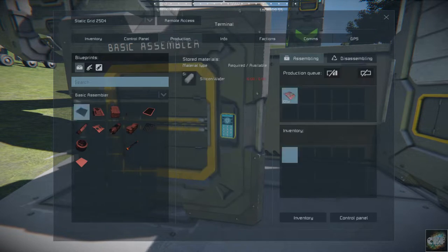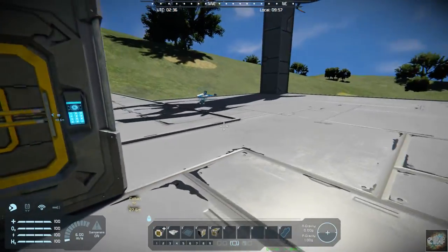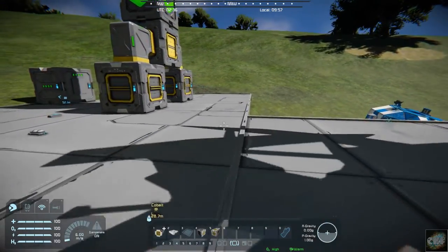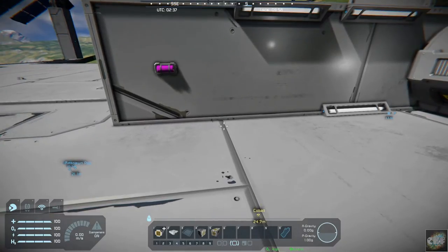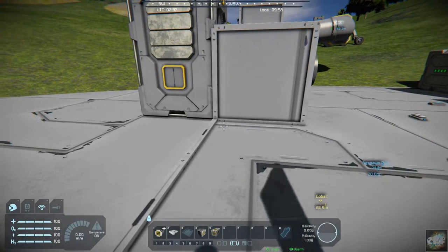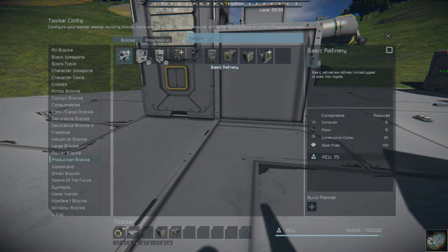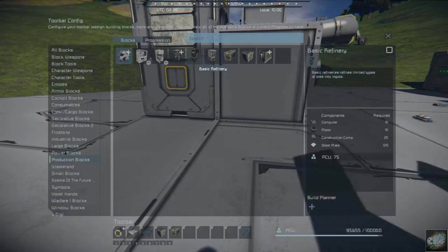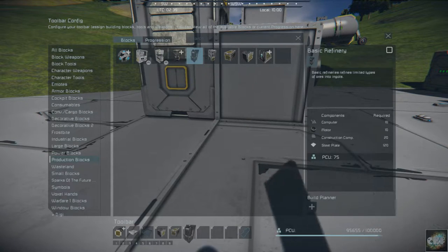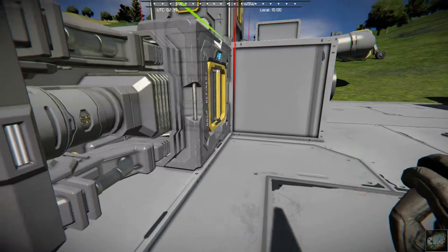And you can see that it now has a hundred interior plates set as a standard. And if we go into production — well, it needs some iron. I am here in creative. Let me see — I actually got some stuff here. Let me do a basic refinery real quick here, and we'll get a little bit of iron. Basic refinery — let's throw that down right here.